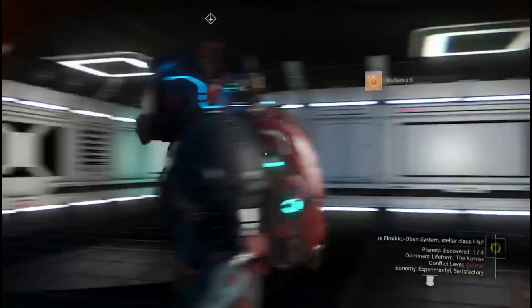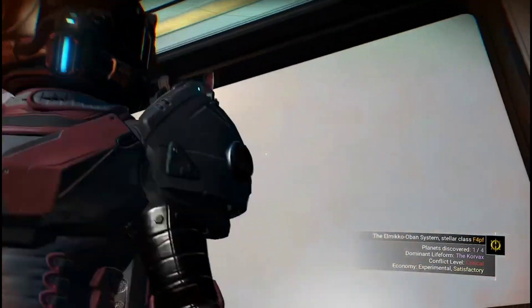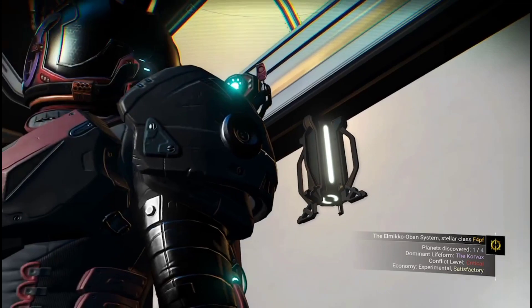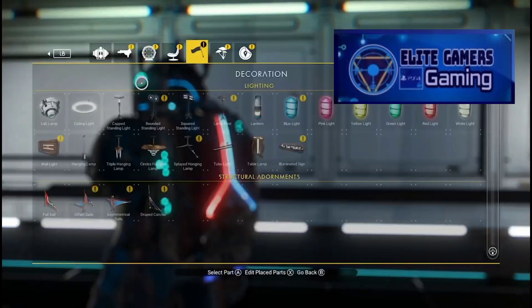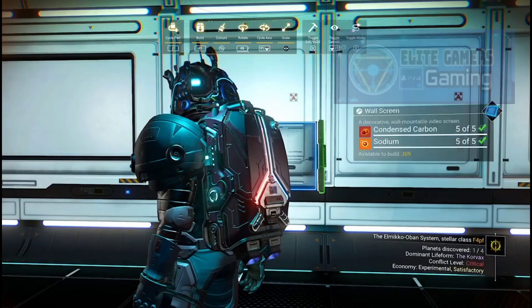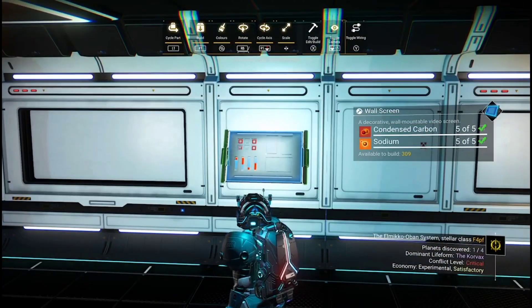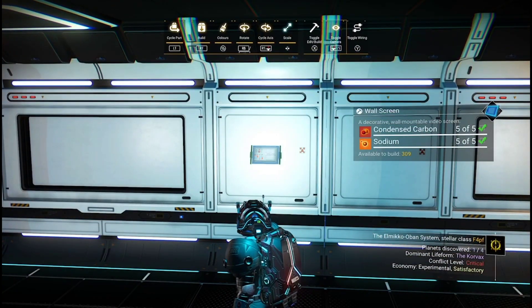Then you can just pop it into the wall like that. All you need to do is delete the bottom part — go up to it and have a look. I put a lamp on the wall with no wires. You can do most items apparently. I was doing this with Elite Gamers last night trying to show him how it works, and some items weren't working for him — I think that's to do with the size of the actual screen.